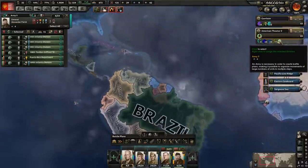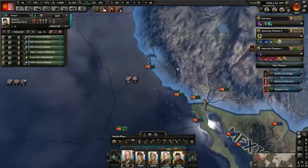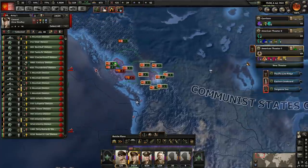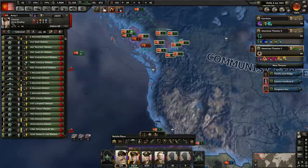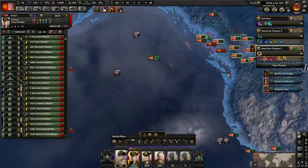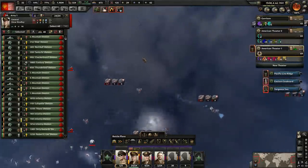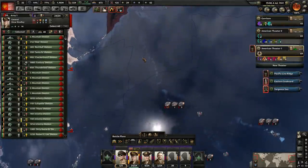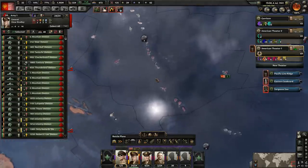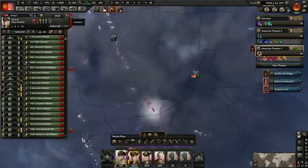I'll probably end up combining this army under Patch with this one, but they're going to be going to the Pacific. I've already started to have them assemble over here. I've also placed this army here under Bradley, since Bradley's going to be our Pacific commander. We're going to be sending probably multiple armies to the Pacific to start doing some naval invasions. We need to start knocking out islands, and now that we can do multiple naval invasions out of ports, it's just going to allow us to do this so much quicker.